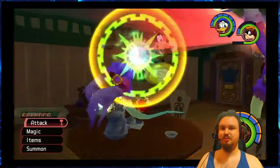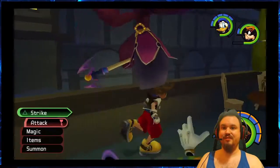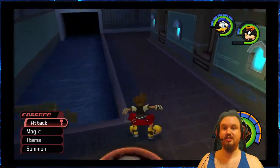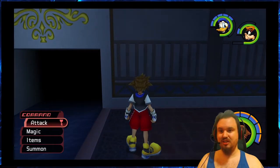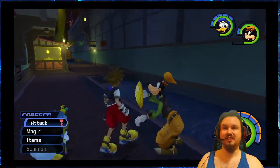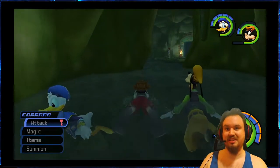At this point, ever since your first visit to Hollow Bastion, every single world has these kinds of Heartless — the mages, the guys with the shields, the big bulldogs, the giant wyverns, and the ghouls — the grab-by-the-ghoulies.